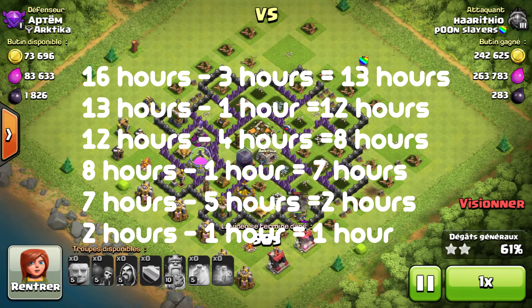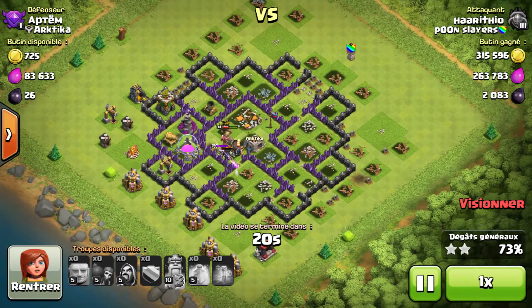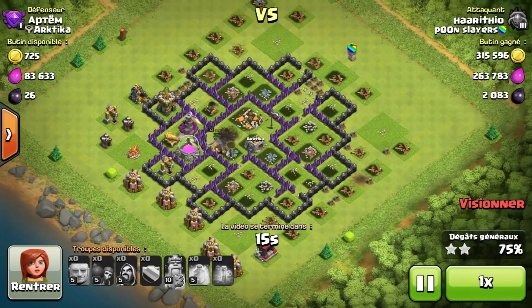The gameplay in the background is another different attack where I again 2-star a Town Hall 8 — a very easy strategy. Overall you'll usually gain about 80 trophies and lose maybe 20, so that's a profit of 60 trophies each time. It depends on the trophy offers, but if you get 3-starred you can get even more. Overall you can usually get over 100 trophies a day easily, and this is a very effective way to get to Masters League.